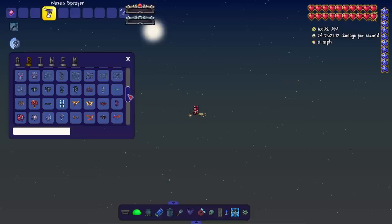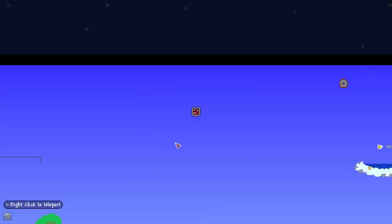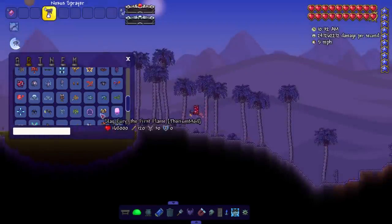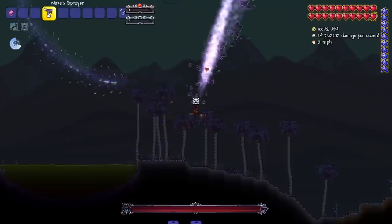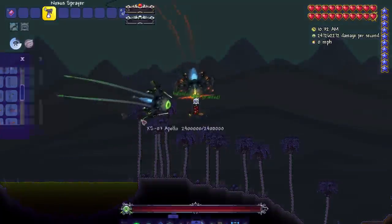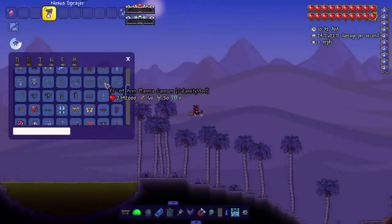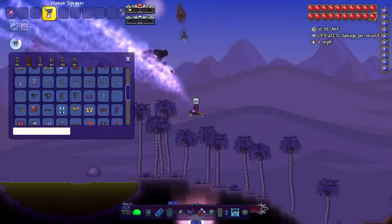I'll bring in Thanatos — and he's just like all the other worm bosses. Artemis and Apollo — yes sir, both gone. And then of course Ares — boom, very easy.